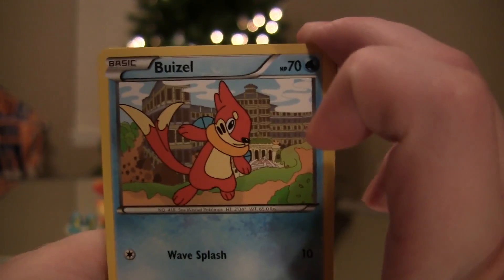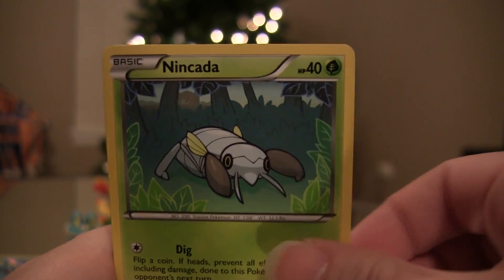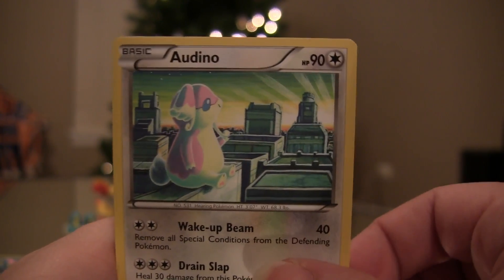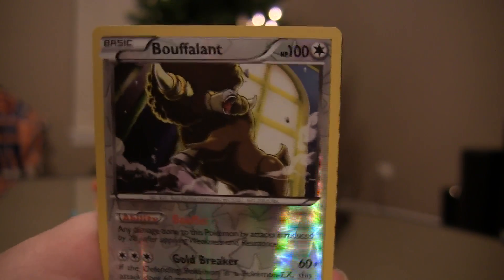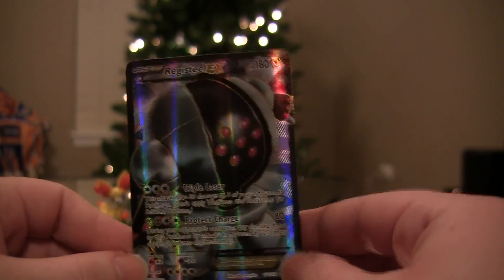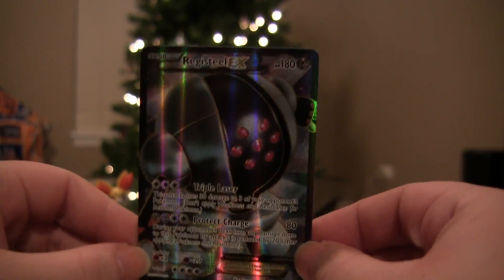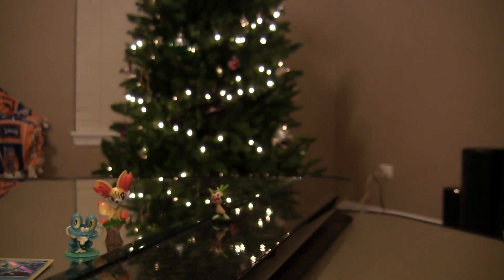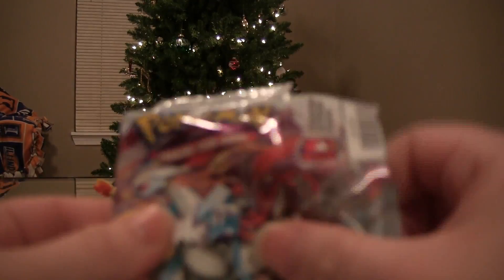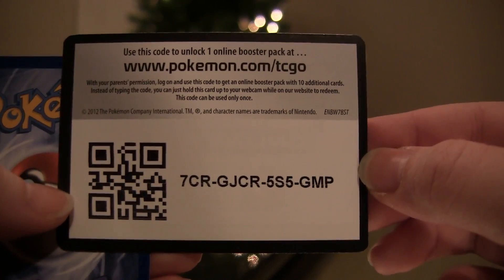Starting things off with a Buizel, Wurmple, Nincada, Gibble, Cubone, Sawk, Audino, Bibarel, Reverse Buffalon — Goldbreaker, he's actually good. Full Art Registeel EX! So it looks like Froakie wants to challenge Chespin here, starting off with a Full Art. Could you tell that one was coming up? No, I could not. That's the best kind of EX, when you don't see the shiny border. I love the Regis — they look more like robots than living beings. Here's a code for this video, since we gave codes away for the other two videos. Hopefully you get good pulls on that code card, whoever got it.